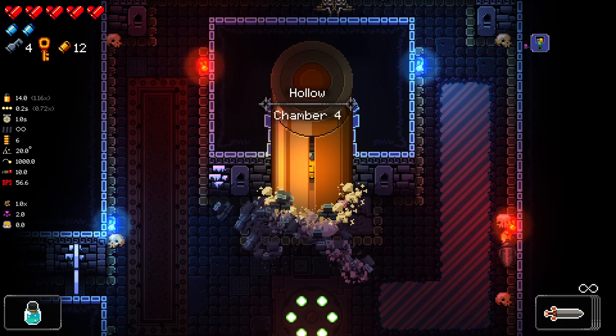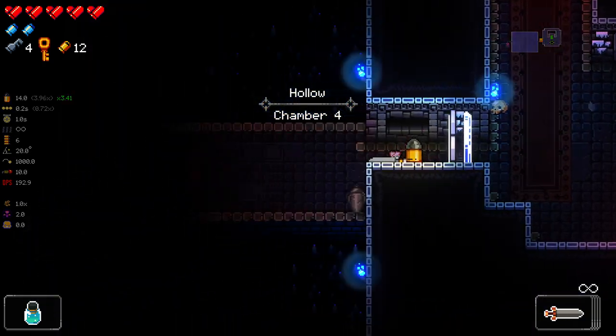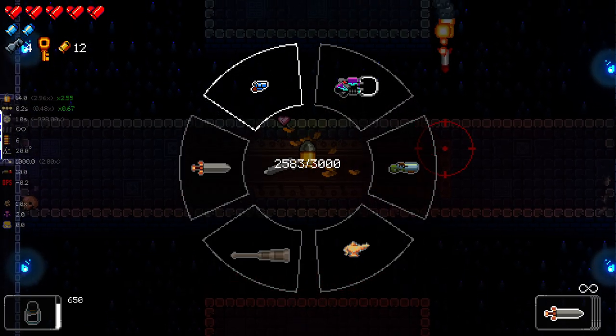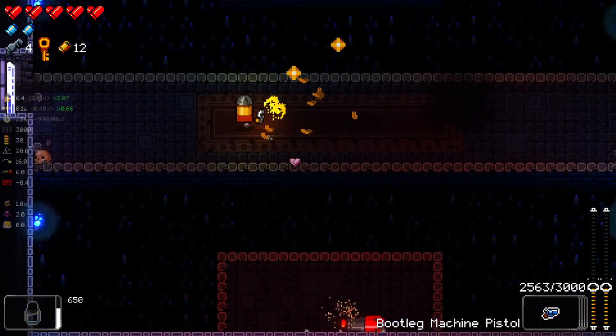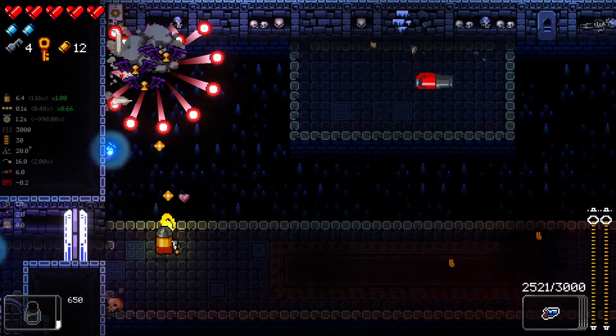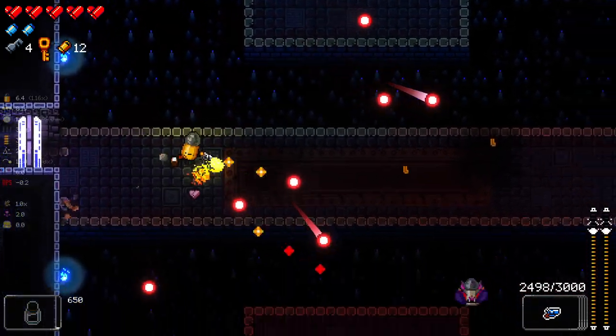Didn't use the black hole gun at all there - probably should have used that one a little bit more. Black hole gun with our active item could be kind of crazy. We should use our active more as well. Let's try and use it with the sword - it also seems to last a really long time, which I very much like.